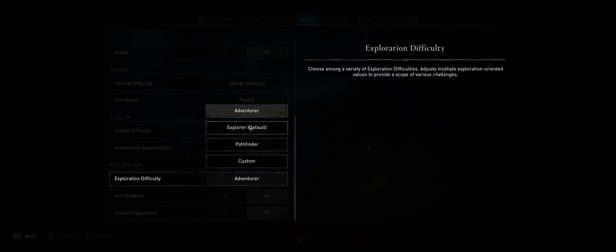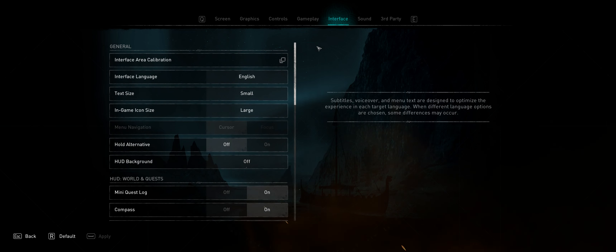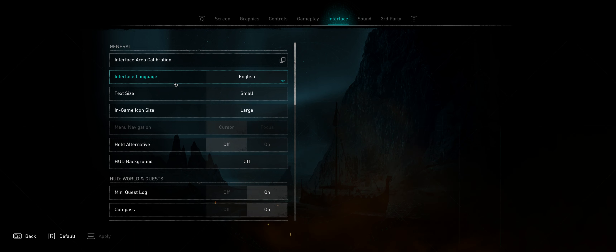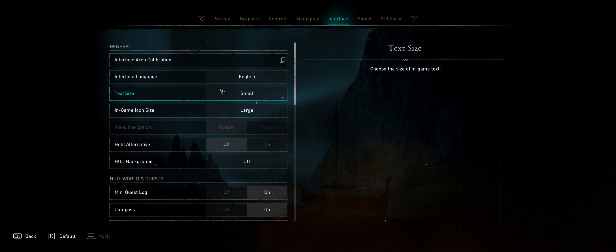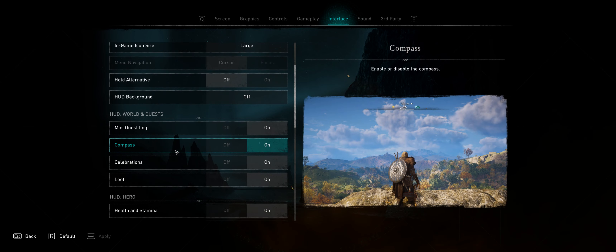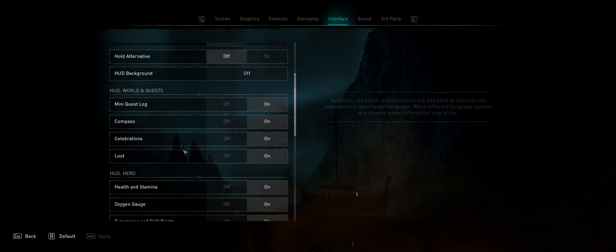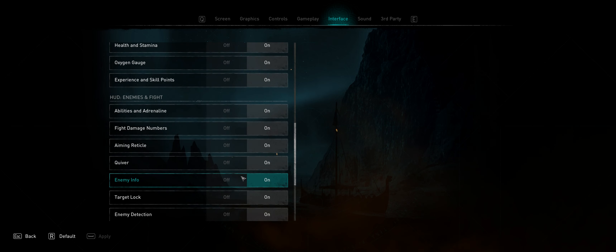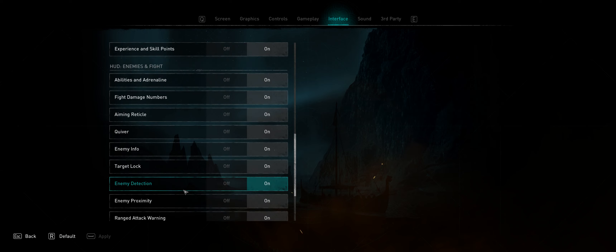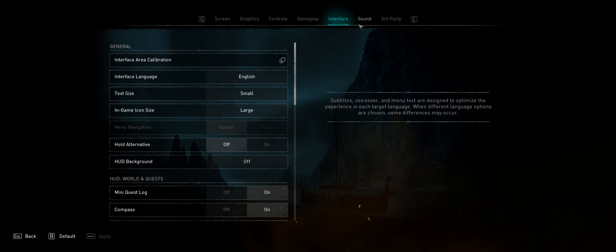Exploration difficulty: adventurer, explorer, pathfinder, and custom. I have everything set to help me as much as possible because I don't have time to waste — there's a lot of shit to discover in this world. There's going to be a lot to explore and it's giving me a little bit of anxiety. You have some general settings — language, mini quest log, compass, celebrations, and loot. HUD can all be turned off, and I have it on because of the exploration settings I've chosen. Interface has a fair amount of customization. Hopefully the dog doesn't start fighting with the cat because I don't have time to worry about these guys.